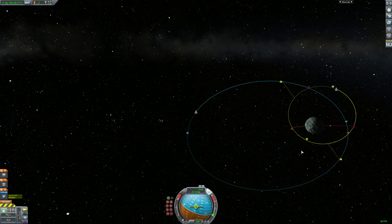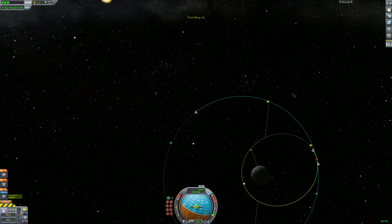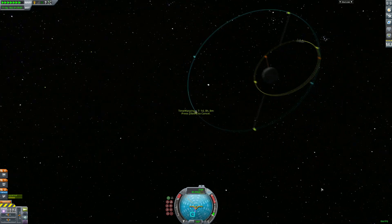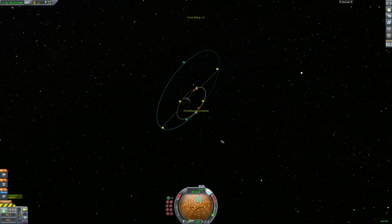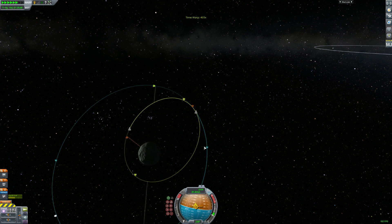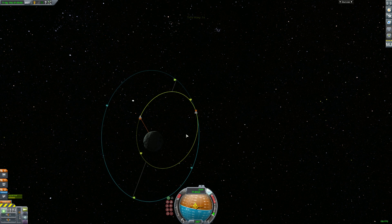We're going to try getting one of our curves to match the curve of the target orbit. It's not necessary, but you will eventually need to match your apoapsis and periapsis with the targeted craft. We are behind the targeted craft, which means we need to speed up and catch it, which is why we're going to bring our periapsis below the periapsis of the target craft so that our orbital period is shorter than the targeted craft.